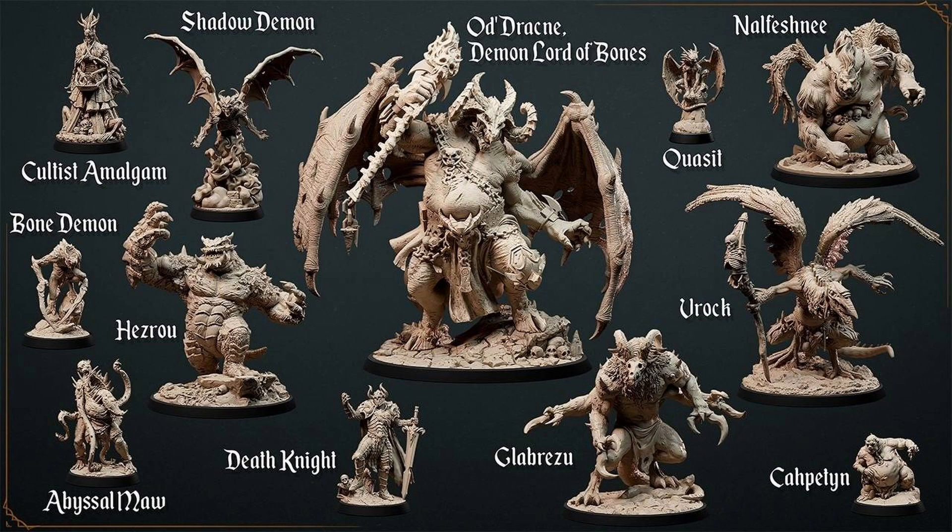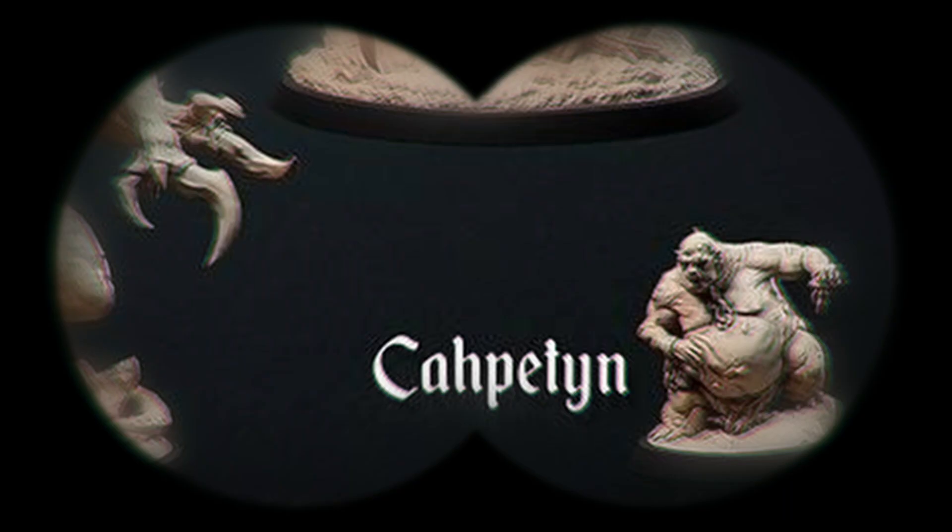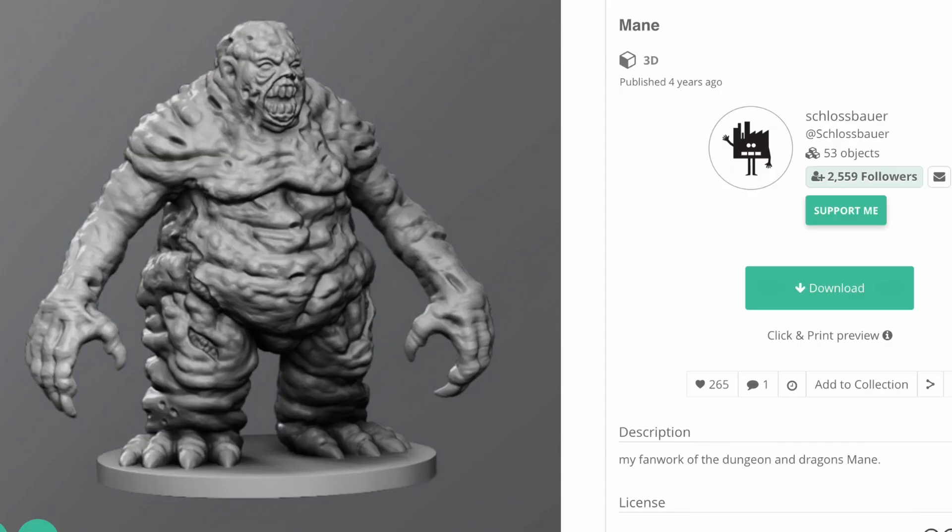This guy's from Loot Studios — he's part of the Nightmares of the Abyss set that we got back when we were looking at Orcus. They actually call him a 'Capetan,' probably because they're not sure if 'Manes' is plural or singular either. If you are looking for a Manes on MyMiniFactory, there's a handful of choices.